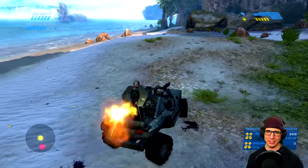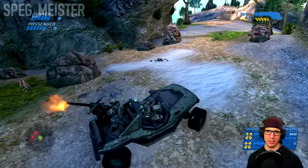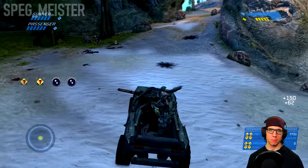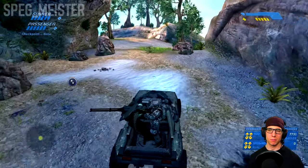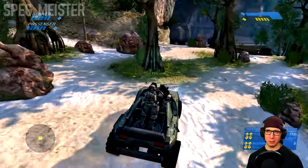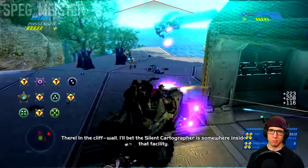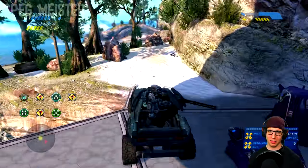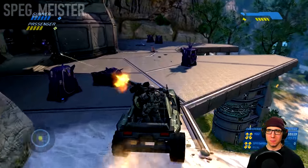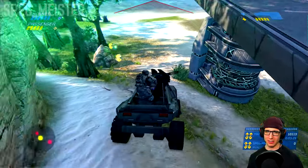Generally I prefer going in and splattering these guys, but I'm going to be cautious with the grunts since they like to throw grenades. Up here we'll have another opportunity to splatter plenty of enemies. I wiped out three elites in that one pass which is really nice. Down below there's going to be three jackals and we can try to splatter these guys as well.